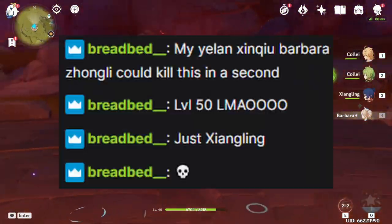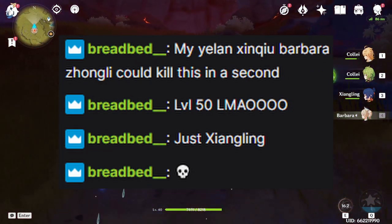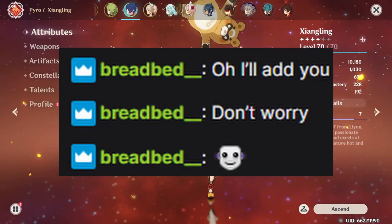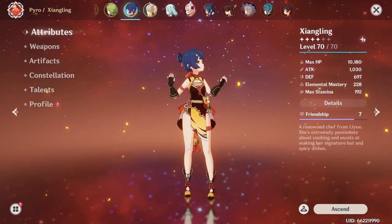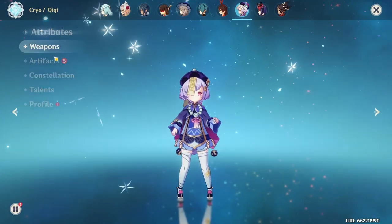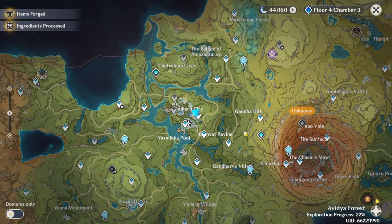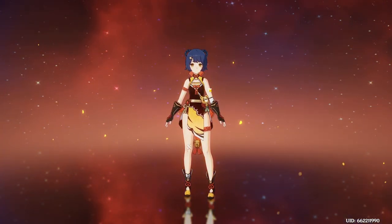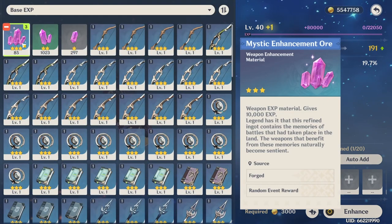I'm just relying on dendro elemental reactions to do damage because that's what we do. A viewer says their Yelan, Xinqiu, Barbara, and Zhongli could kill this in a second. Someone asks if my account got banned — don't worry. I haven't gotten a five-star yet, which is really unfortunate. Freedom-Sworn for Traveler? I'm not wasting wishes on the weapon banner — the weapon banner is a complete scam.